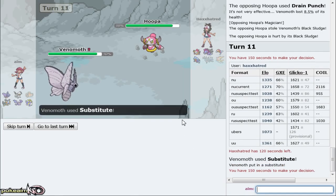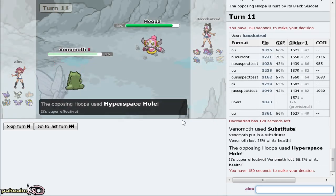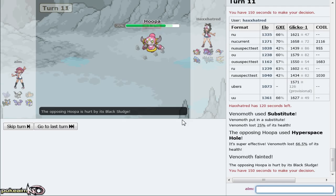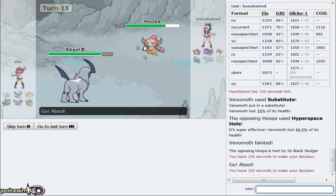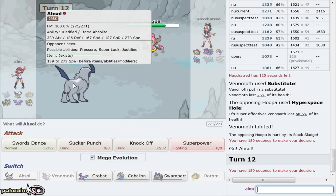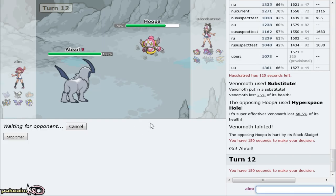He's not low on the ladder, so he's just using funky sets. Him having Magician is pretty cool because now that's gonna weaken him severely. He goes for Hyperspace Hole and that goes right through my Sub and I'm gonna go clean down - so that's hilarious. I'm not gonna lie, that's hilarious. But now what I can do is just go out to my Absol.